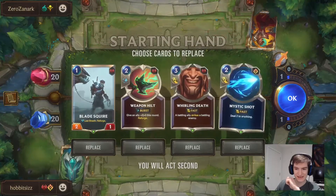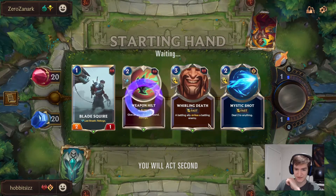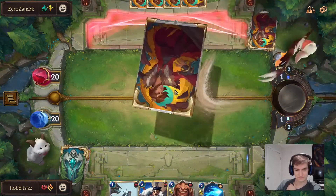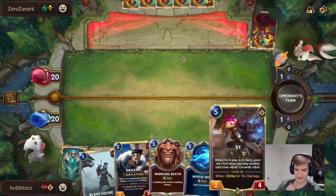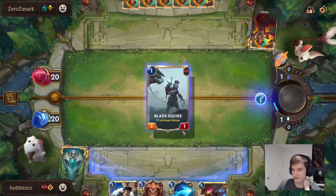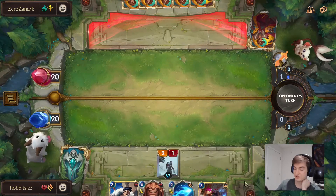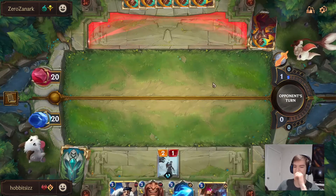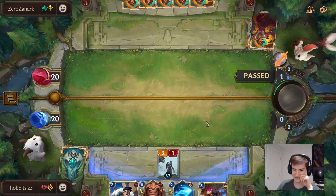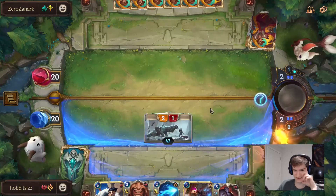We are against a Speeder Deck. I'm definitely going to keep Whirling Death and Mystic Shot — I feel like we might just get bum-rushed down. Hopefully we get a Vi early. Generally, the problem with aggro decks is that we die before Vi even comes out, because we're generally attacking on two and playing Vi on turn 6 — very likely we'll just die before Vi even pops out.